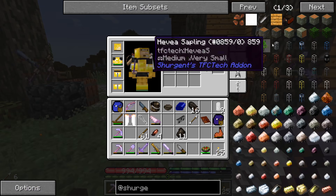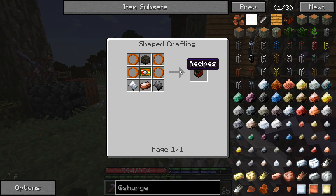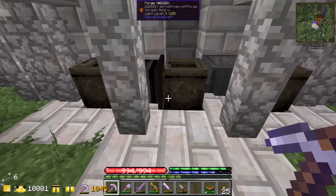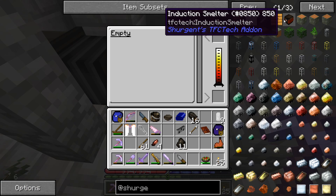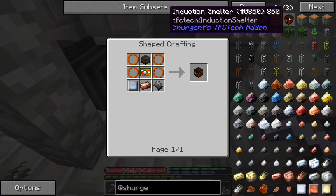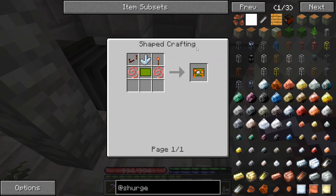Another thing we're trying to do today is get into Surgen's TFC Tech add-on. It has something called an induction smelter, which is basically the forge and crucible setup combined except it uses RF power instead of charcoal. That's the future for us. We gotta get a bunch of weird stuff for it though, including copper wire.